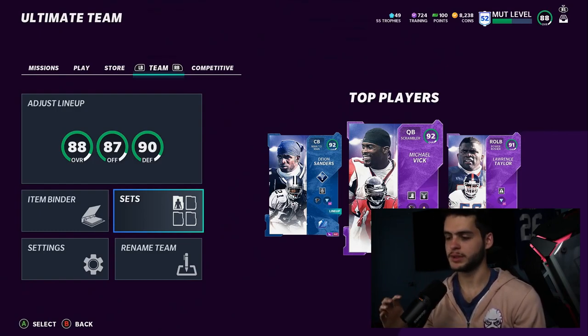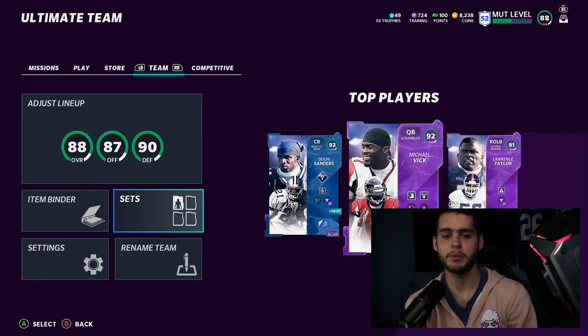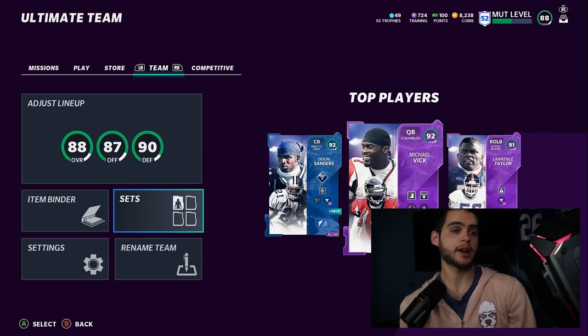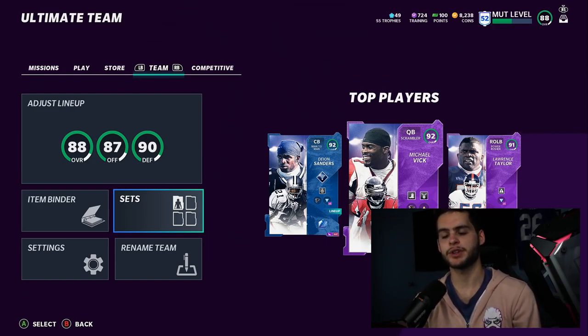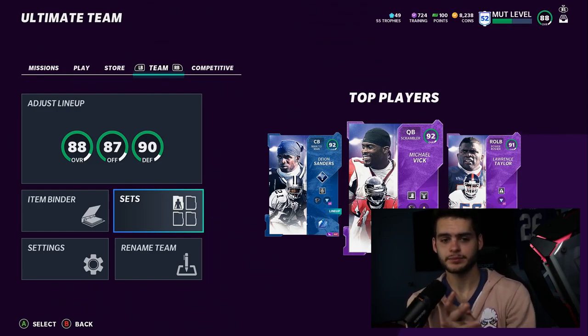It's Poodle back with another Madden Ultimate Team video. Today I'm going to be going over how to prepare for the free agency promo. The free agency promo is based on NFL free agency — a period of time where players with expiring or expired contracts are able to potentially sign with a new team, pending restrictions on what their contract entailed.